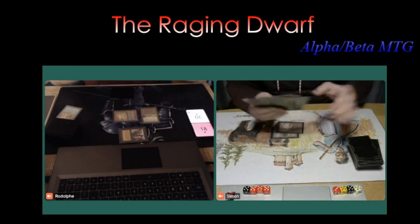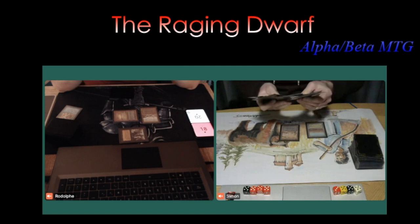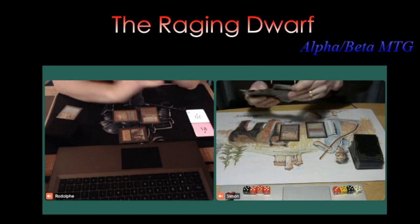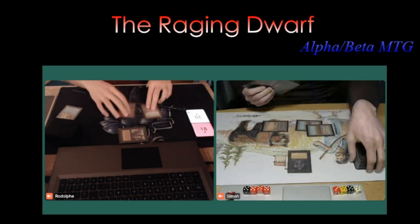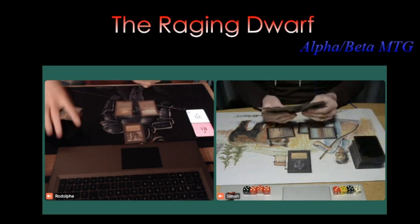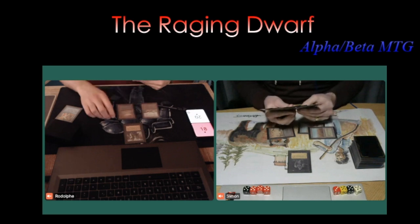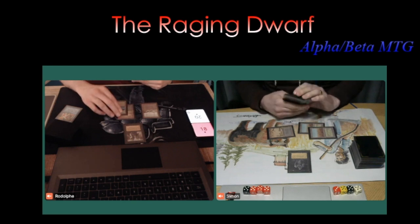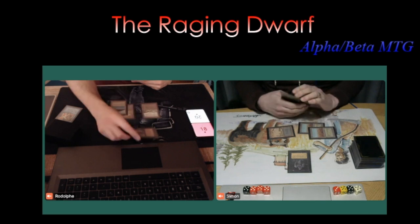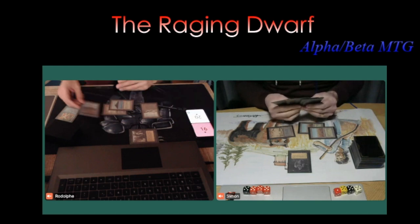Both players have a full grip of cards again. Simon untaps and draws for turn. He plays another Scrubland and taps three for a Hypnotic Spectre — that's pretty dangerous, and could start shredding Rodolphe's hand. But Rodolphe has a full grip too. Simon attacks and there's a Tropical Island. Black Knight has first strike, so blocking doesn't seem profitable here.